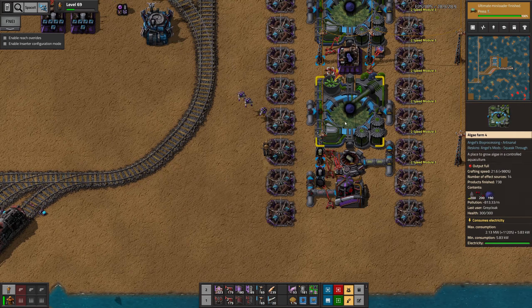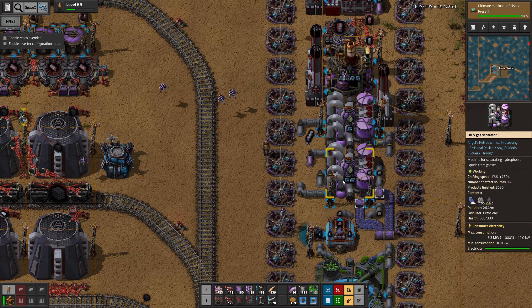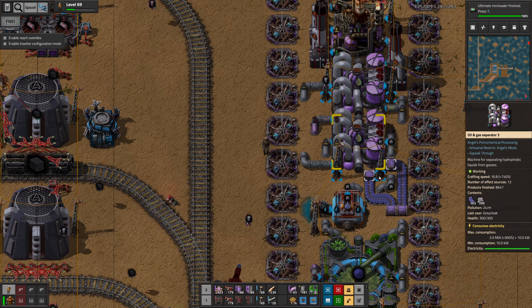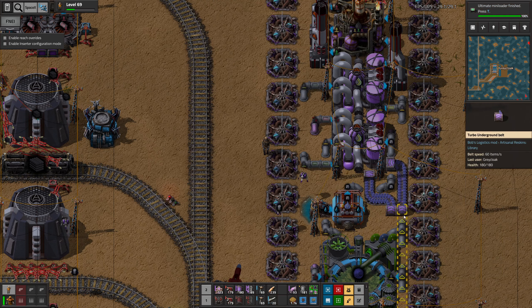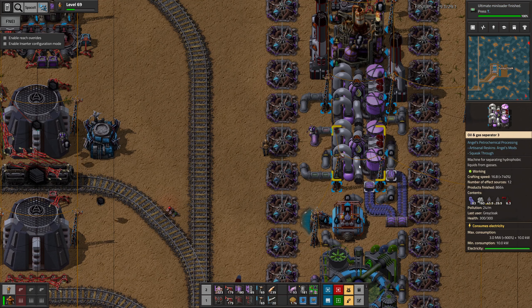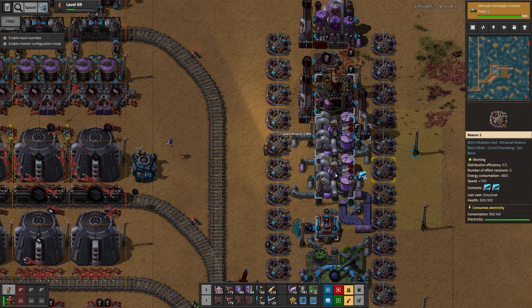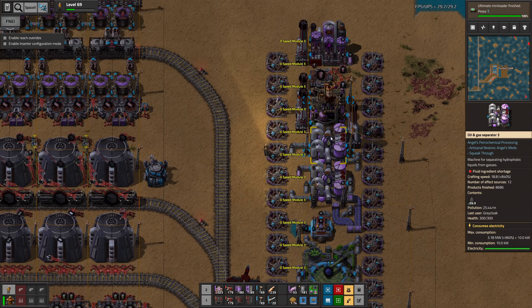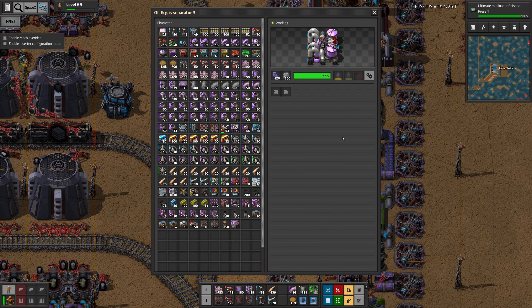Now what is our problem here? We have plenty of algae. These shouldn't need to be here, neither should these. But we are not using the cellulose fiber fast enough, or at least as fast as we are producing it. So maybe those speed modules were a good idea. Also, I see more no-tier stuff. This is able to keep up, this is able to keep up. So this is our current bottleneck.